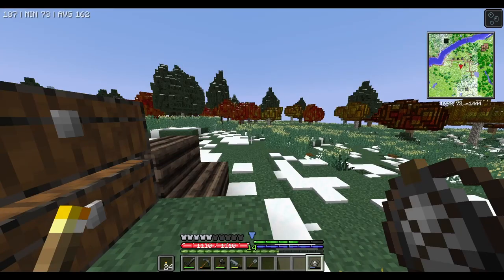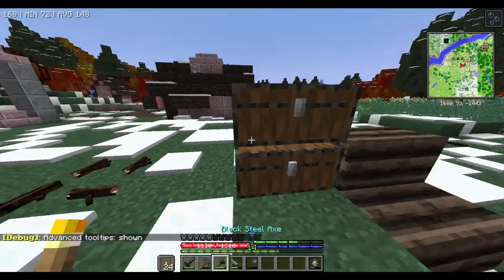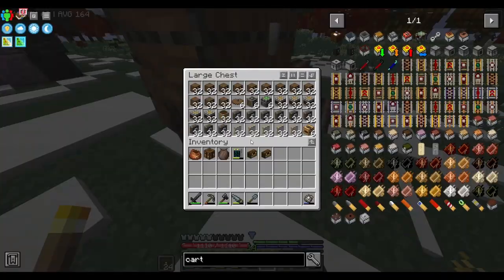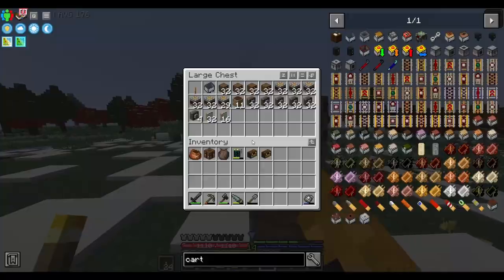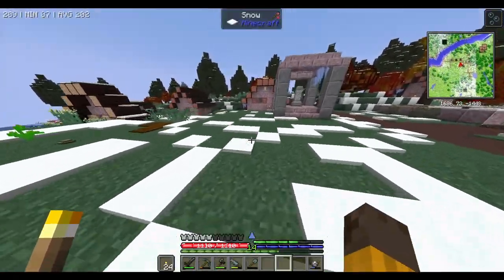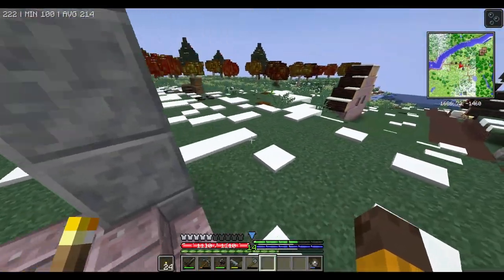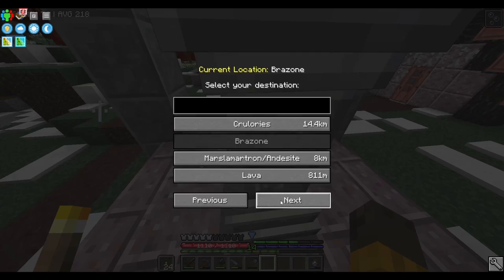I also noticed my item display wasn't showing the numbers - I need to press F3+H for advanced tooltips. There we go! I thought it crashed my game but it just needed that. I've been sitting here thinking for like three hours straight trying to save this thing. I guess that's a lesson about not trying to play too big - I tried to do 16 by 16 and it almost killed my save file.